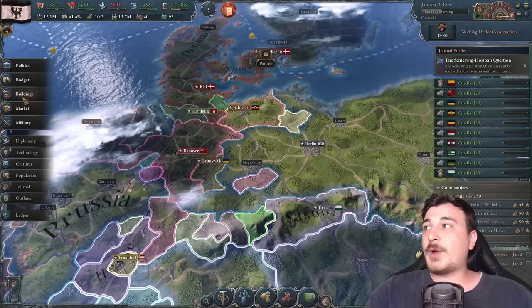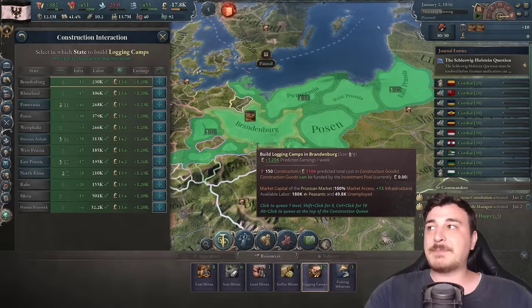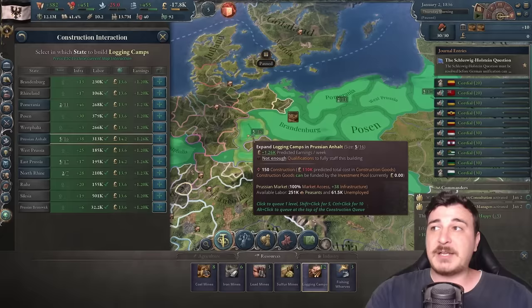Let's go to our buildings. We start with very few construction sectors, so we're going to max out construction sectors in Brandenburg — starting with 15. Afterwards we'll queue up a few logging camps. Take note: build these in provinces where you already have that building, because of the economy of scale mechanic.